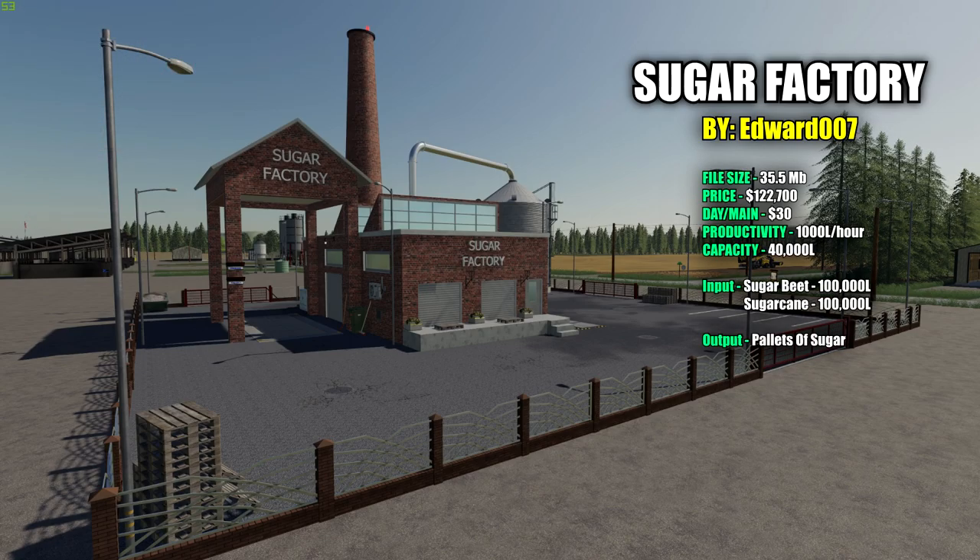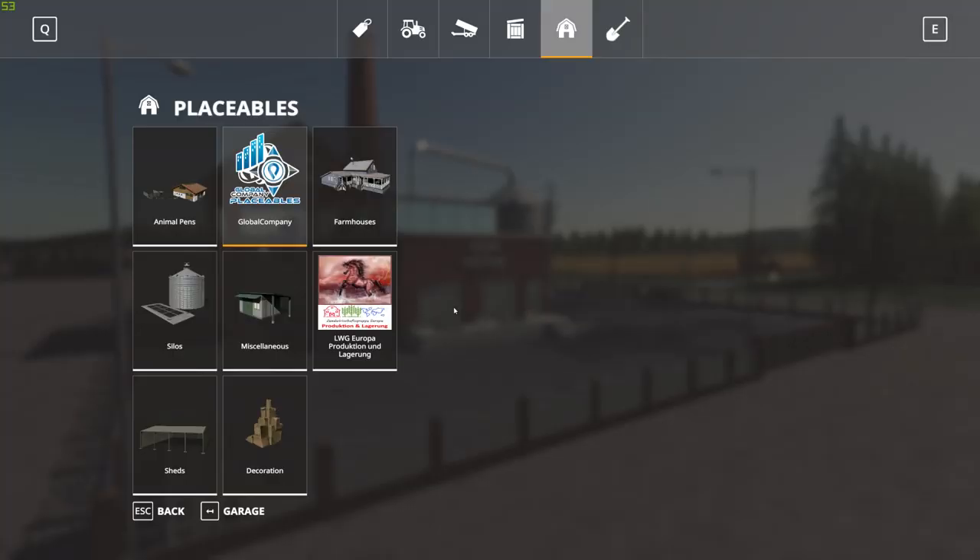File size for this is 35.5 megabytes. Price in the shop is $122,700 with a $30 a day maintenance fee. You're going to input two different resources to get this up and running — you will need both sugar beets and sugar cane, 100,000 liters of each. It's going to output pallets of sugar with a capacity of 40,000 liters and production of 1,000 liters per hour.